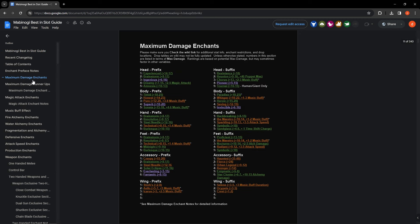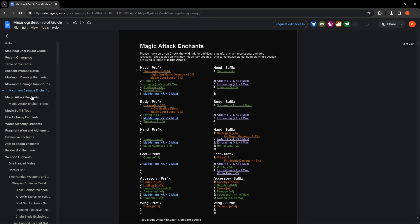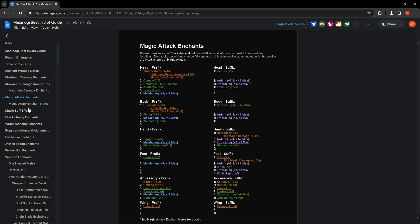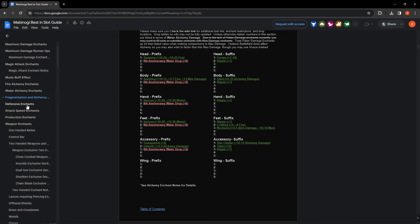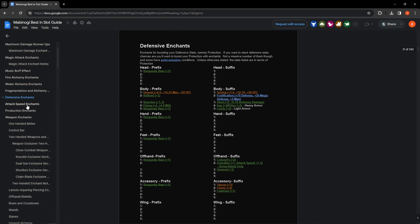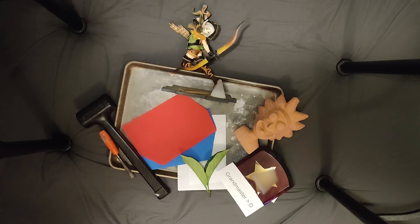If you want to see which enchants are best in slot, check out Cryozin7's best in slot guide, which is pretty amazing — the amount of effort that dude puts into his guides is insane. You can actually find a lot of the info I talk about here on his guide, so treat it more as a companion piece than anything else.